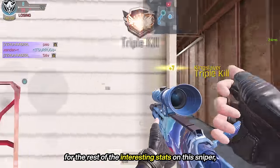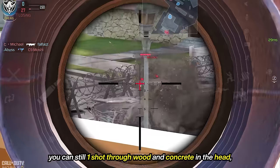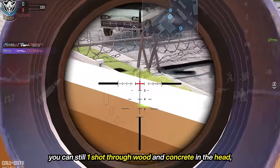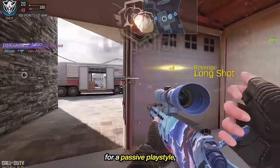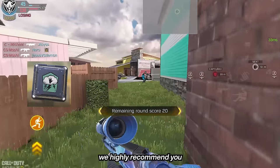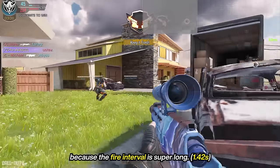For the rest of the interesting stats on this sniper, it has a pretty low flinch at 1.56, 7 bullets, and when it comes to wallbangs, you can still one-shot through wood and concrete in the head, chest, arms, and stomach. It's a pretty good sniper for a passive playstyle, but if you decide to use it for rushing, we highly recommend you use the Amped perk with the knife because the fire interval is super long.